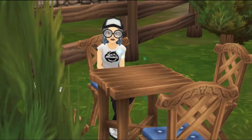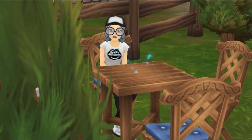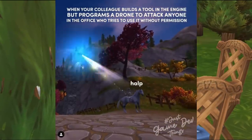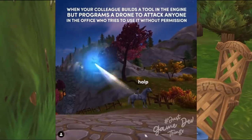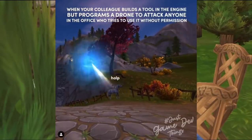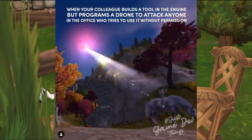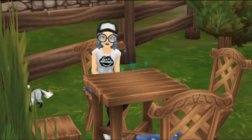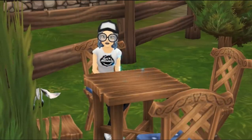The last thing I'm going to mention is Yelva Potato Heart posted a video on her Instagram of them messing around with a drone tool that sucks up the horse and the rider. It says 'when your colleague builds a tool and the engine but programs a drone to attack anyone in the office who tries to use it without permission.' She clarified it's not in the actual game — it's a dev tool one of their dev friends built, and he was trying to prank them. But it makes you wonder if maybe Star Stable will be adding something like that in the future.